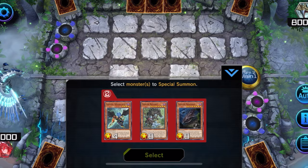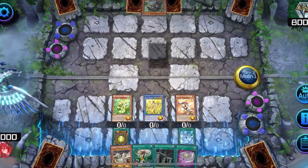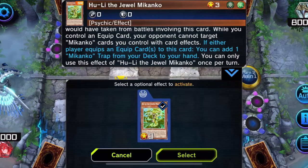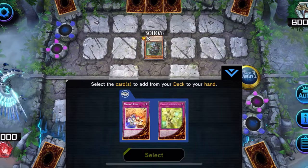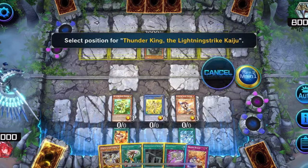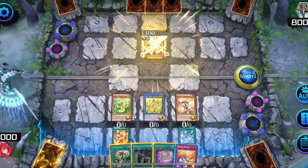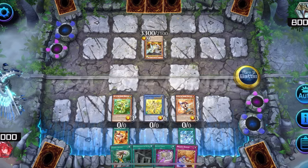Fire Dance also special summons your opponent's monster from grave. You can also search for follow-up but you won't need it. Then tribute your opponent's monster again with Kaiju. Then you can attack and reflect damage for game.